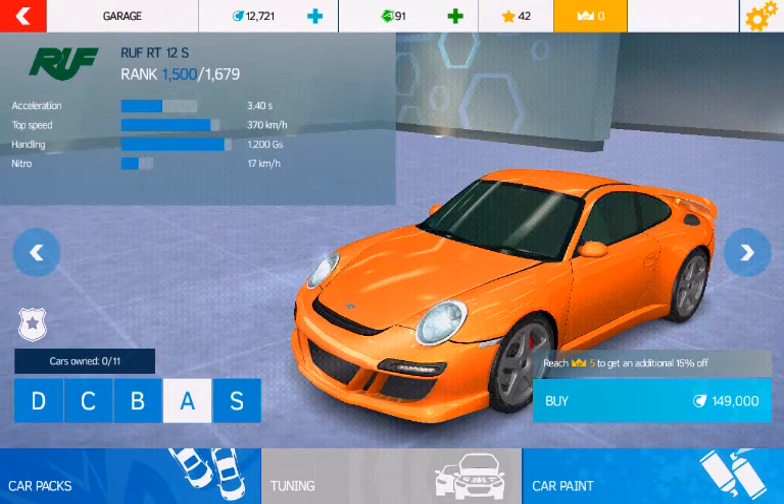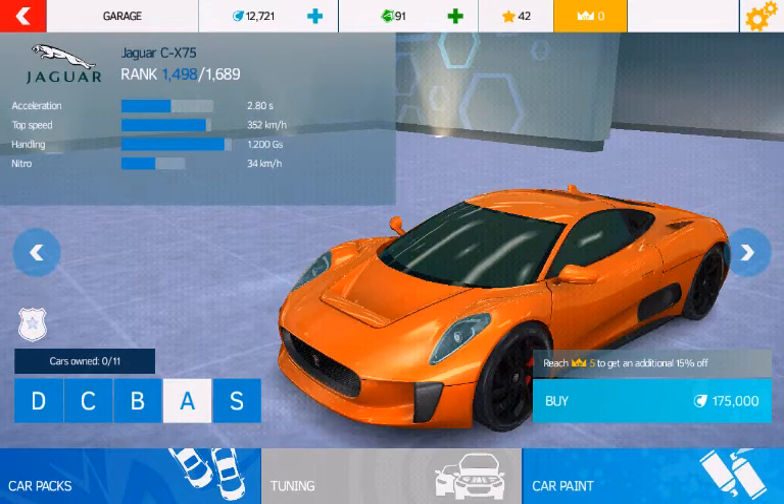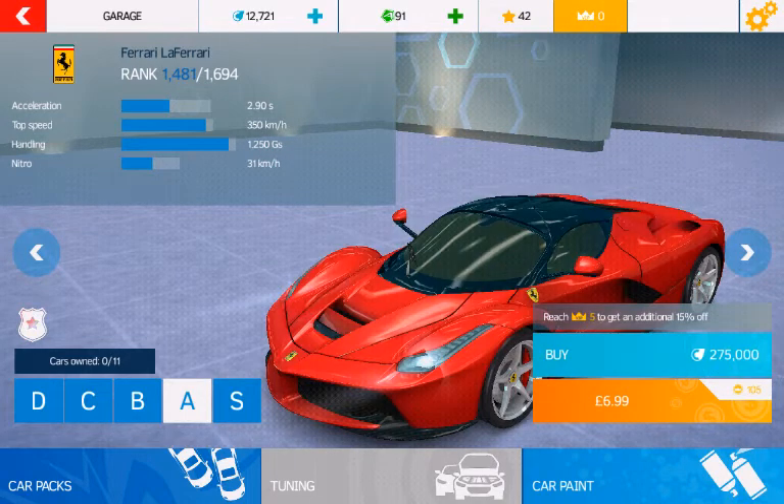A very good fast car. It should say Ruf Porsche — I don't know why it only says Ruf. It should say Ruf Porsche RT12S, not just Ruf. Okay, Lamborghini — you know, fastest Lamborghini. Oh, another Ruf, but why does it say really Ruf? It should say Ruf Porsche CTR 3. Ferrari.